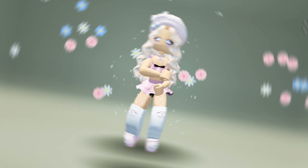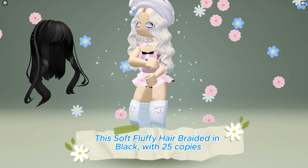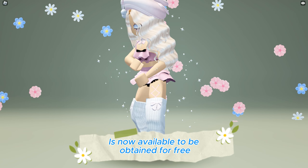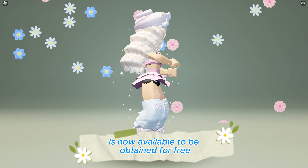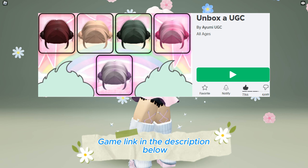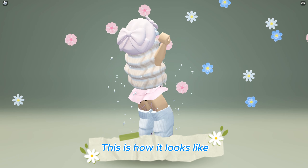This soft fluffy hair braided in black with 25 copies is now available to be obtained for free at the Unbox the UGC game — game link in the description below. This is how it looks like.